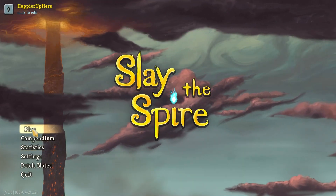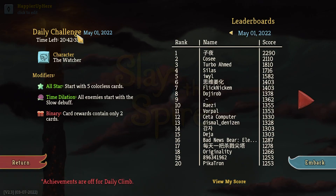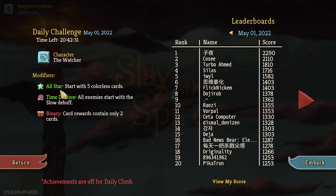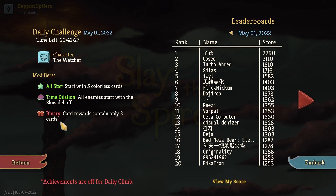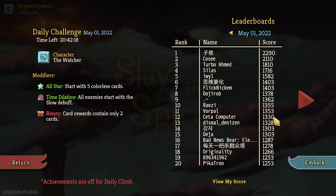Hey, welcome to Slay the Spire. This video is playing the daily challenge for May 1st, 2022 — the Watcher character with the modifier All-Stars. We start with five colorless cards, time dilation, all enemies start with the slow debuff, and binary card rewards contain only two cards. I see Flicknickham here in 7th place with 1403, Vorpal and Cita with 1353 and 1330.